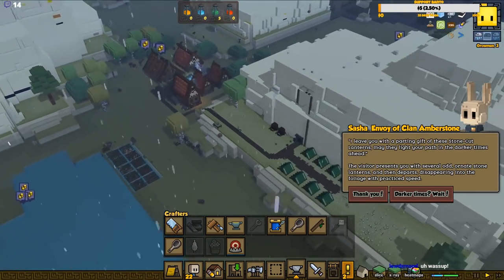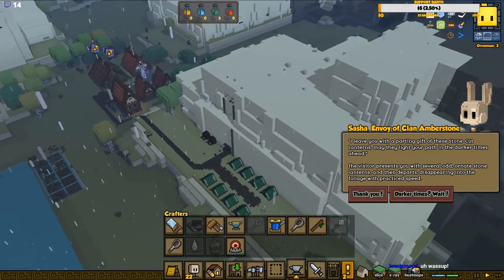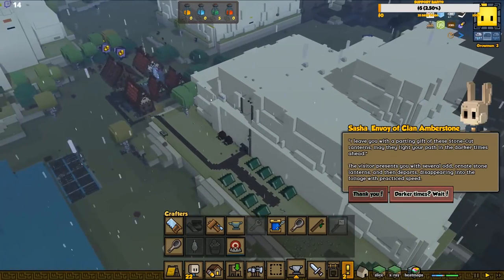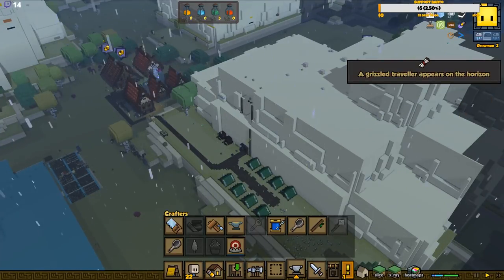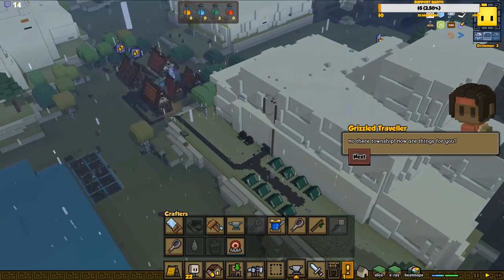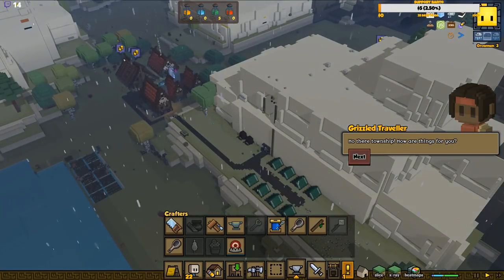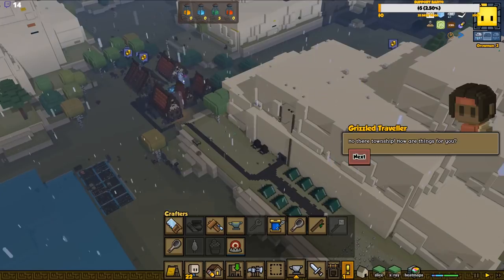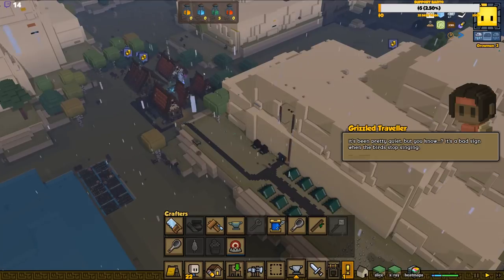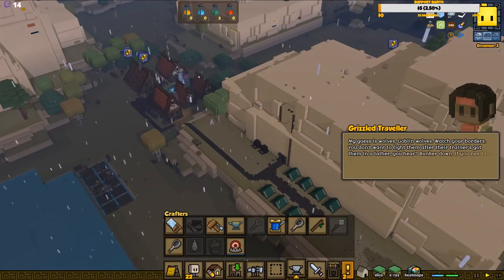We are talking with the bunny people now, doing a little trading with them - they just showed themselves for the first time. A grizzled traveler arrives. It feels like this should already have happened because these wolves - I don't think they'd be so tough if they're standard wolves. Oh dear township, it's been pretty quiet but it's a bad sign when the birds stop singing. My guess is goblin wolves - watch your borders.